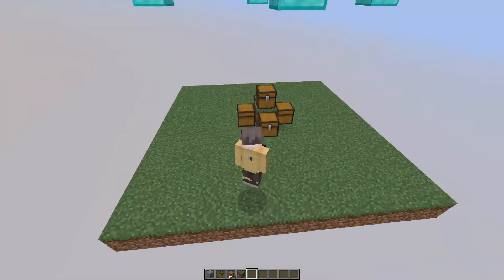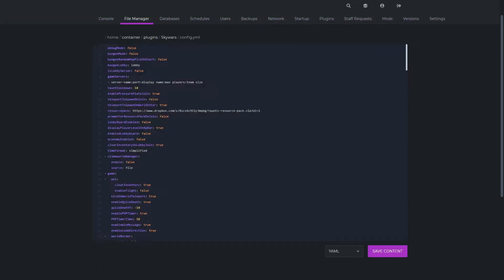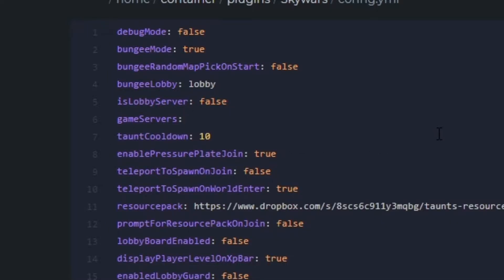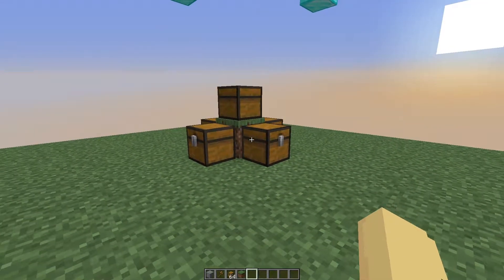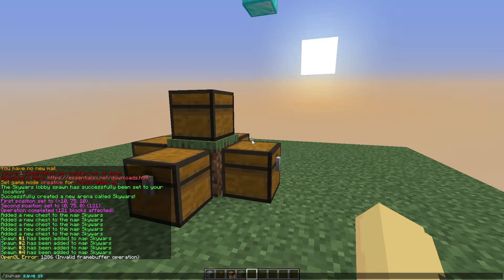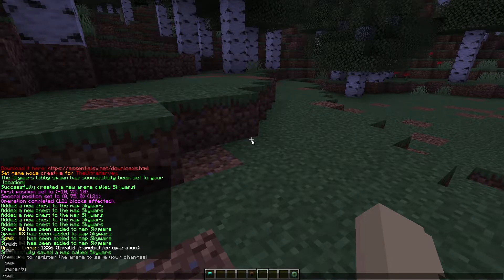Now we're going to configure this server to become our game server. Head to your Skywars folder and open the config.yml file. First, change bungee mode to true. Where it says bungee lobby, change the name to the server you set in your BungeeCord — mine was set as lobby. Make sure that is lobby server is set to false, and remove the lobby line under game servers since this is not the lobby. Then in Minecraft, do slash SW map save and then the name of the world. Register the map with slash SW map register and the name — mine is Skywars.